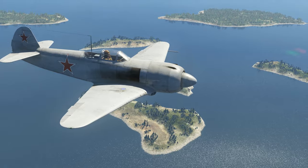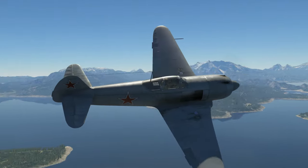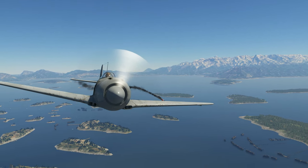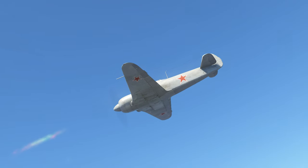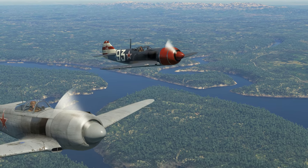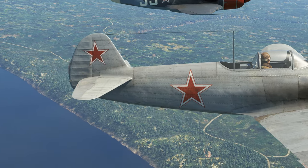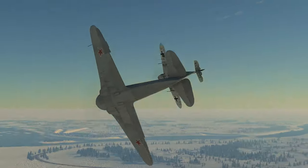Our guest today is a Soviet fighter at BR 5.7 — the last piston-engine aircraft of this tech tree, created in Yakovlev's construction bureau. Meet the Yak-3U. This plane received a radial engine, which is very unusual for the Yak family. Because of this decision, the designers changed the nose part of the fuselage and many other elements, and you can easily mistake this Yak for an aircraft of the LA series.